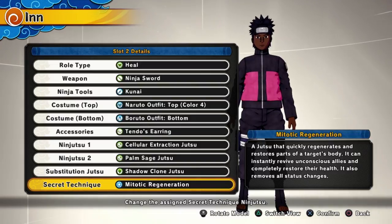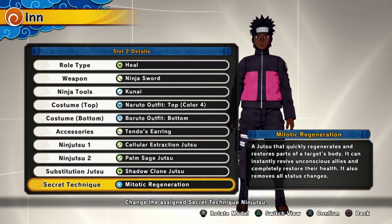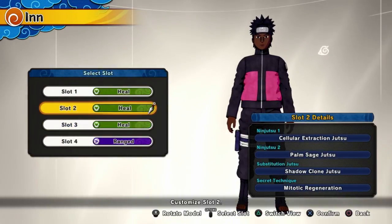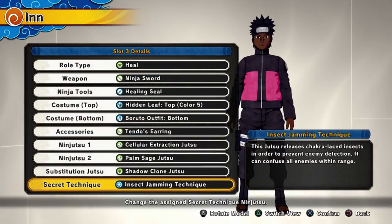This ultimate jutsu is really clutch in times when your team almost gets wiped or you need to save the last person alive. You can pop this ult and it has invincibility frames, so once you pop it it automatically goes through — they can't stop you from using your ult. It's a really good ult and I use this a lot of the time when my team needs it.